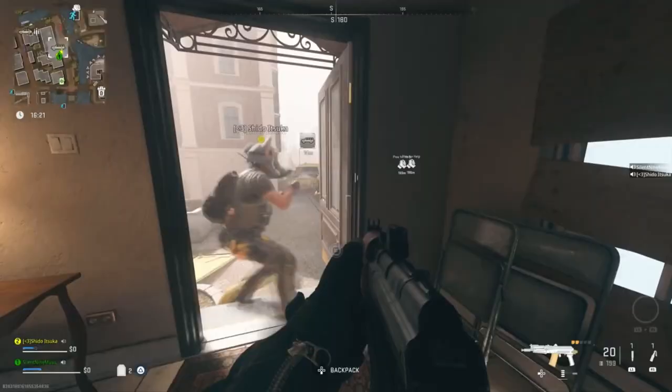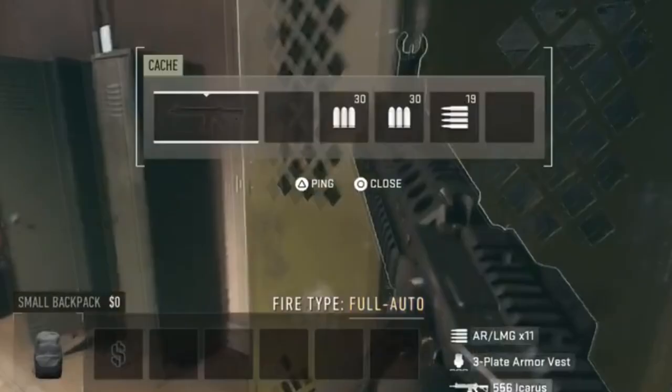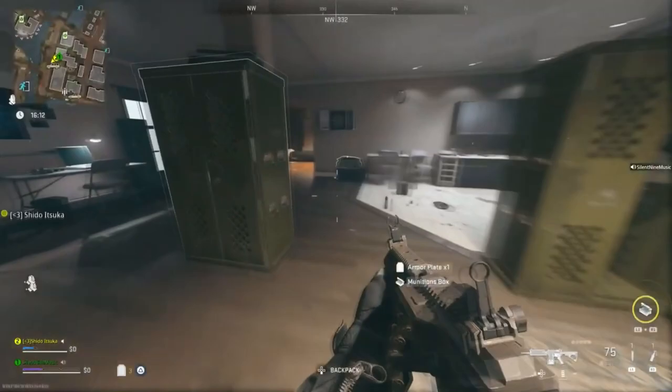But today I have an after-patch glitch. You're going to be able to go through any locked door with no key, so you guys can get insane loot in DMZ. You guys will be able to max out all of your inventory with OP things, get score streaks, get self revives, all that stuff.